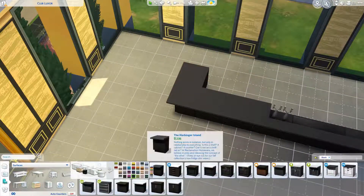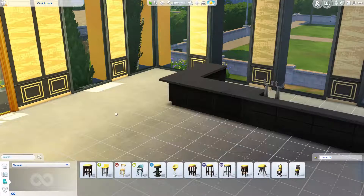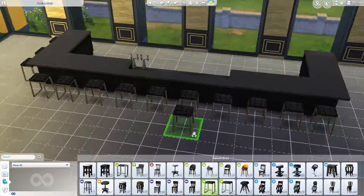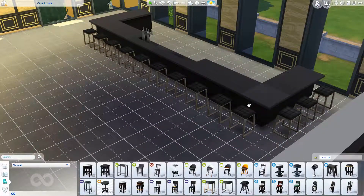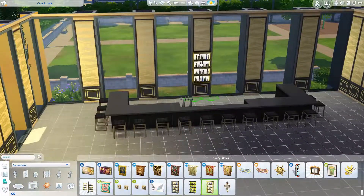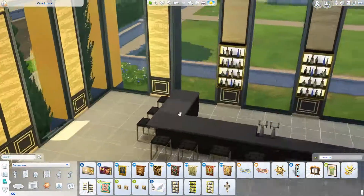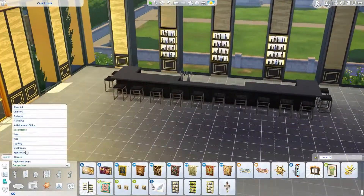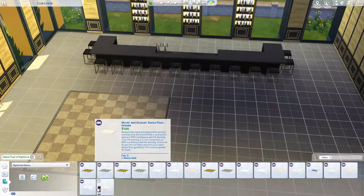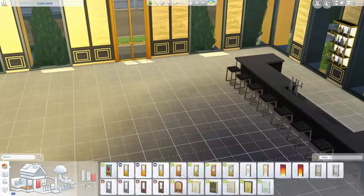I also built a huge bar — there might still be long lines since there's probably only one bartender, but there are lots of spots to sit down and wait. On the first floor there are also some tables where you can sit, maybe order some food at the bar, rest, or have a conversation with whoever you came with. And of course, a big dance floor.